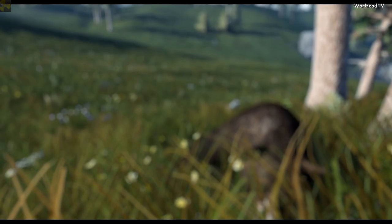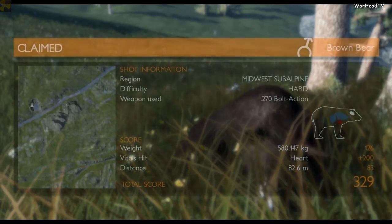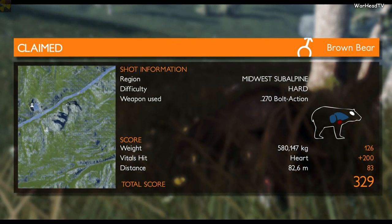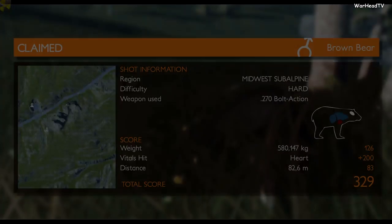A precise hit. The animal dropped to the ground straight away. Let's go and get a closer look. Now you just have to collect it and discover your score. That shot earned you a lot of points. We can also see that it's an impressive trophy — our brown bear weighs 580 kilograms. What a great hunting trip.